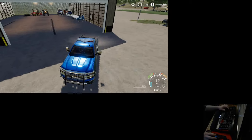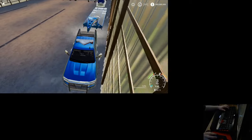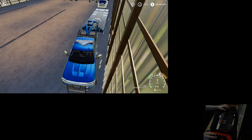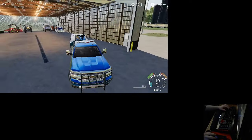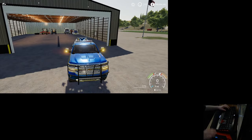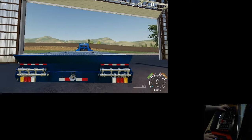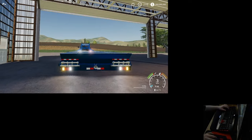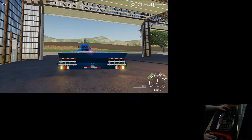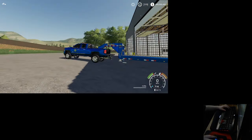Back right up to this trailer and I'll show you guys. Turn off our hazards and attach. Alright guys, so we're going to turn on our hazards again — there you go. Your hazards on your trailer are there, along with your reverse lights and your brake lights.